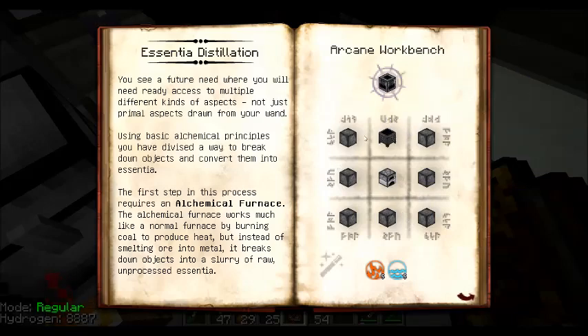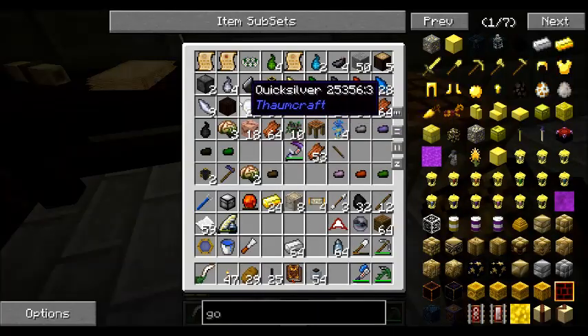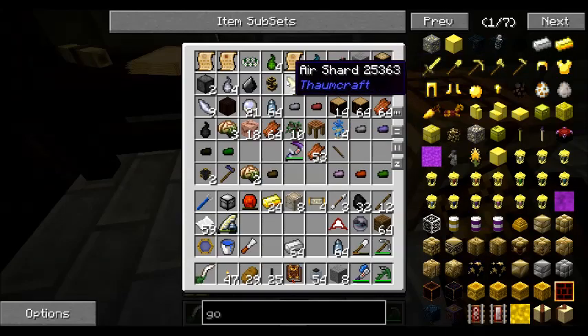So this is a crucible surrounded by arcane stones and a furnace. One, two, three, four, five, six, seven, eight.